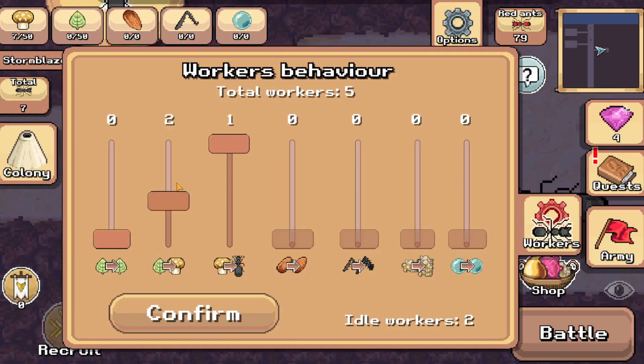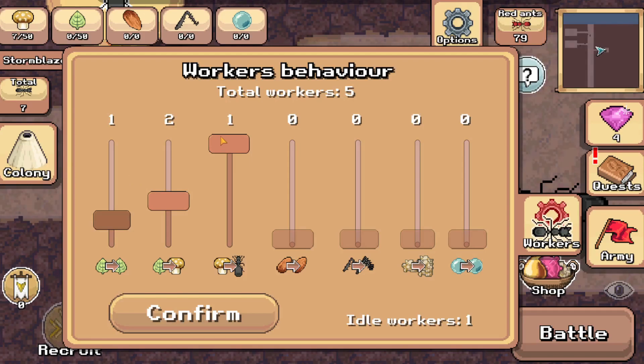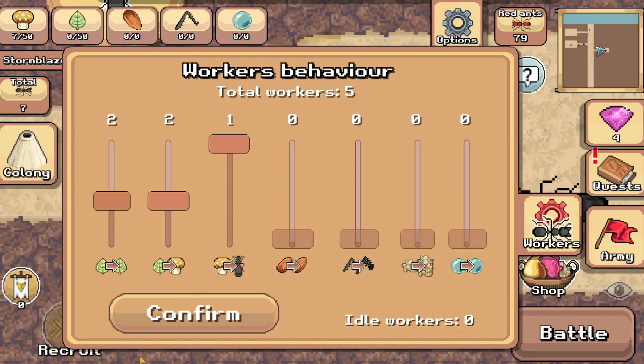The leaf storage chamber has finished and now we can assign ants. We can assign five ants if we take one off bringing fungus to the queen and two bringing leaves into the food processing chamber. You should always leave one worker on the queen to bring her fungus — and you can only put one worker maximum on that job. I used to think getting my colony bigger would let me assign more ants to it, but no, it only ever lets you assign one.